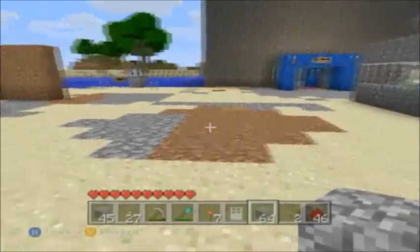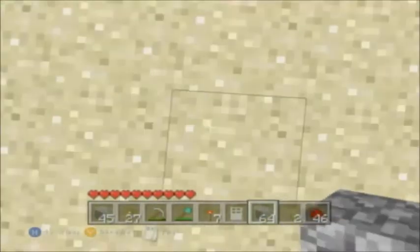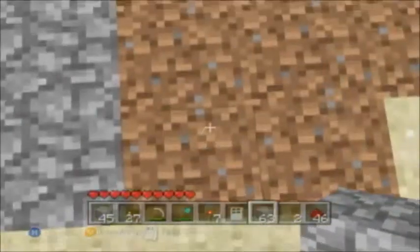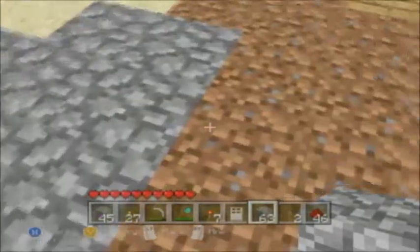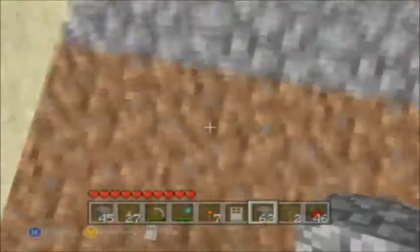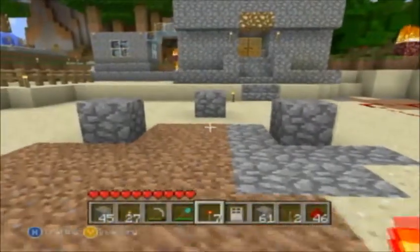So first of all, let's place our conduit blocks, as I like to call them, which are the blocks with the torches on them. Start with the single one on the back, put it down, and then you're going to count out three steps — one, two, three — and then count out to your left and your right two more — one, two — and go back over here, one, two. And that's how you put those down.